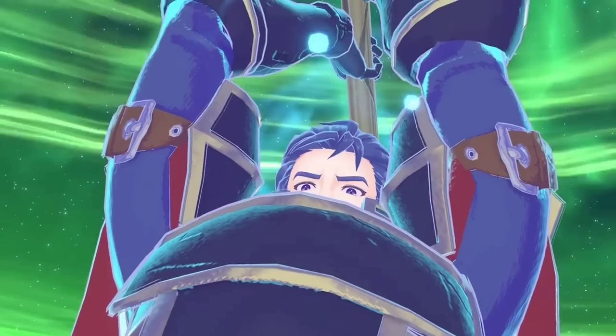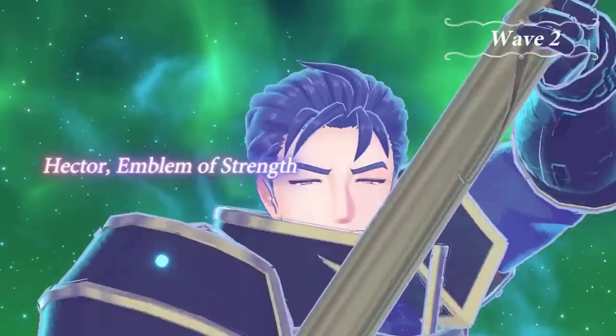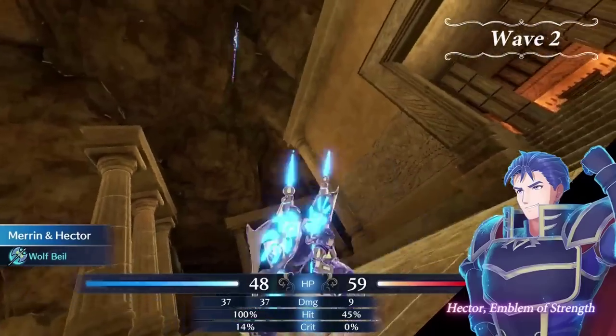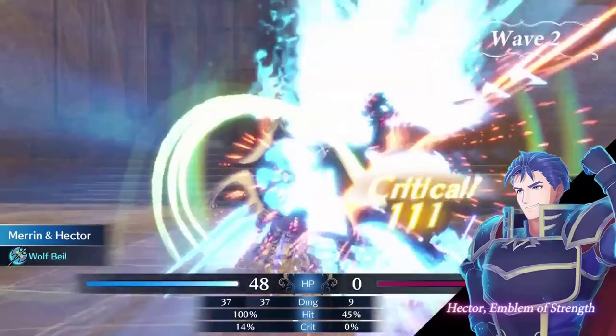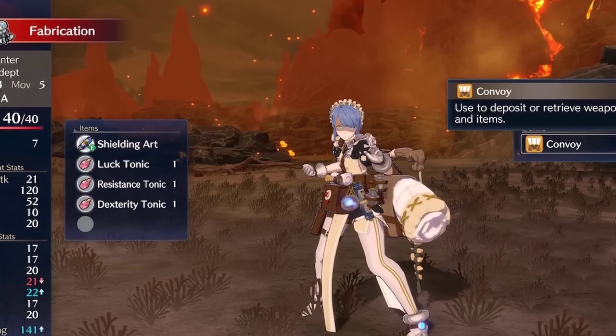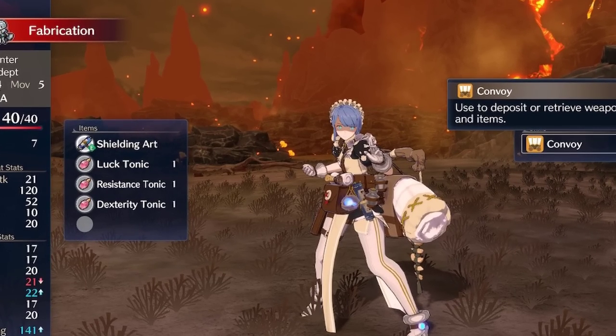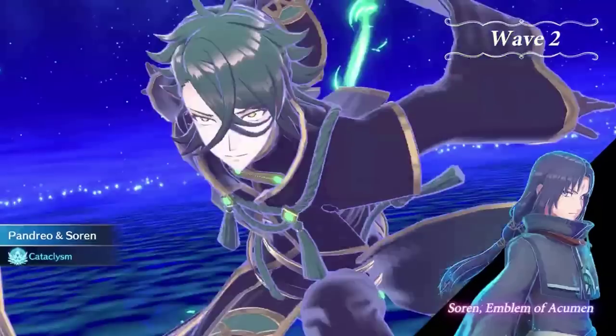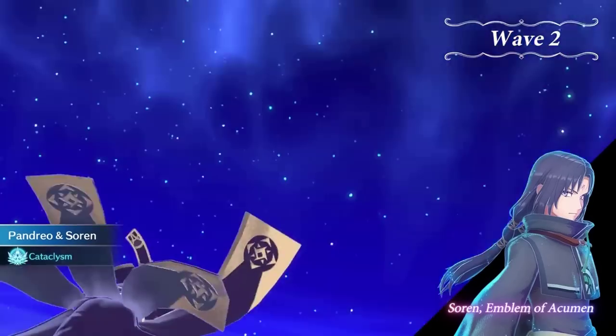Last evening, Intelligent Systems just decided to surprise us with a colossal update for Fire Emblem Engage. Wave 2 of the DLC literally dropped yesterday night during the Nintendo Direct. This Wave 2 DLC includes an unadvertised DLC class called the Enchanter, new items called the Novice, Adept, and Expert book, and the big topic of this video: Emblem Bracelet Hector, Sorin, and Camilla.